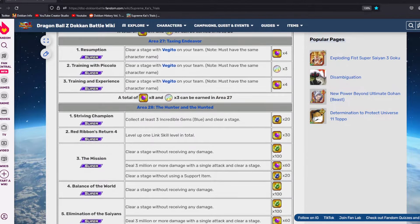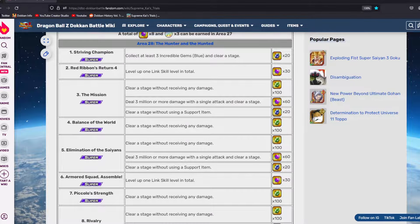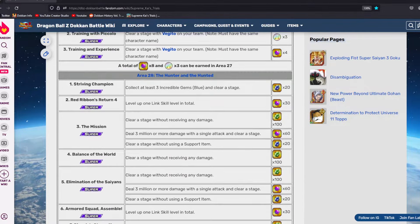What I would recommend is go to Area 28 and do some of these stages. On Area Stage 2, all you have to do is level up one link skill — just take a character that has a level one link and you should be good to go. Eventually, after doing this maybe one to two times, you will get 30 right there. Then we have to deal three million or more damage with a single attack and clear a stage. Three million damage gets us to 60, doing the same thing again puts us at 150, and then going to Area 28 Stage 6 and leveling up another link skill puts us at 180.